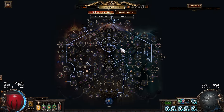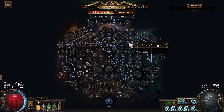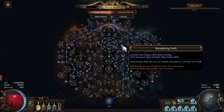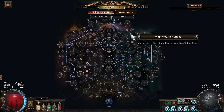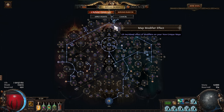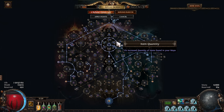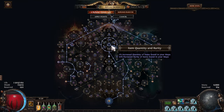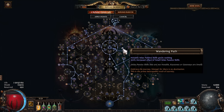Let's have a look at our atlas, starting with the keystones. Firstly, Wandering Path means that our notable atlas passives do nothing — these bigger ones — but all of our small atlas passives have 100% increased effect. This is primarily impactful on the nodes at the top, colloquially known as the 'top hat.' By stacking these we're getting increased effect of modifiers on our non-unique maps, meaning our maps are going to be harder but we're getting a lot more pack size, quantity, and rarity. There are some downsides but it is well worth it.